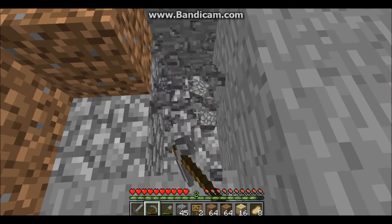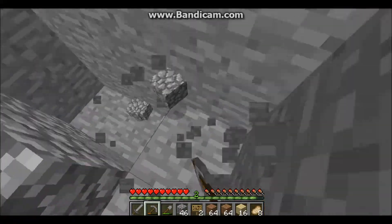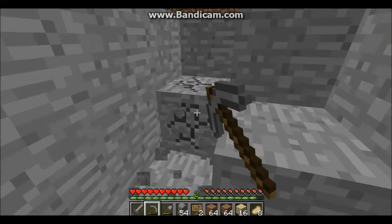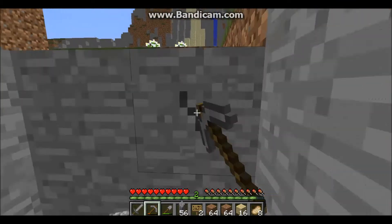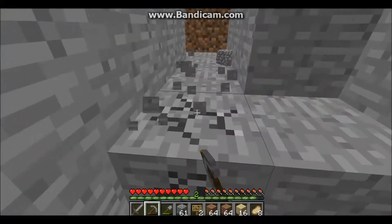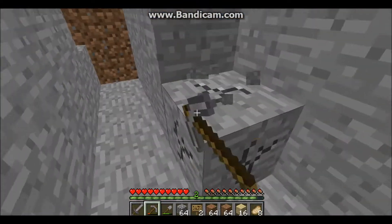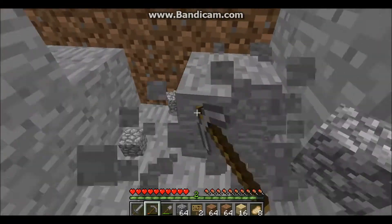Cobblestone takes longer to break than regular stone, and I find that weird. Because it's the cracked version of stone — wouldn't that make it easier? Maybe you're the only one that thinks this, right? I'd probably be told to go after the coal on the mountain — that half of a person that's still watching the video, and the other half that's playing Flappy Bird.